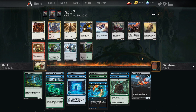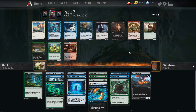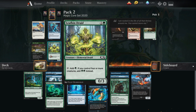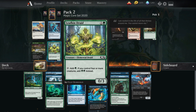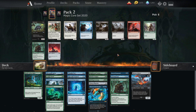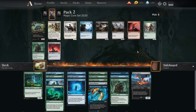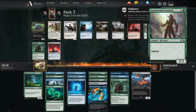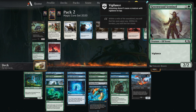Here we have a simple pack — not a lot of choices for blue-green. We're just going to take a Brightwood Tracker. Now we are really hurting for removal, and here's another pack with Leafkin Druid and Gift of Paradise — that's three packs in this round that have had both good green ramp spells, which is kind of insane. At this point we really need to take some green ramp, so I'm going to grab a Leafkin Druid. Now, not the most exciting pack — we have Convolute, Wolfkin Bond, or Greenwood Sentinel. I don't like any of those that much but I think I like Greenwood Sentinel the most, just to have a little more early game and maybe hit 4 creatures for the double green off Leafkin Druid.